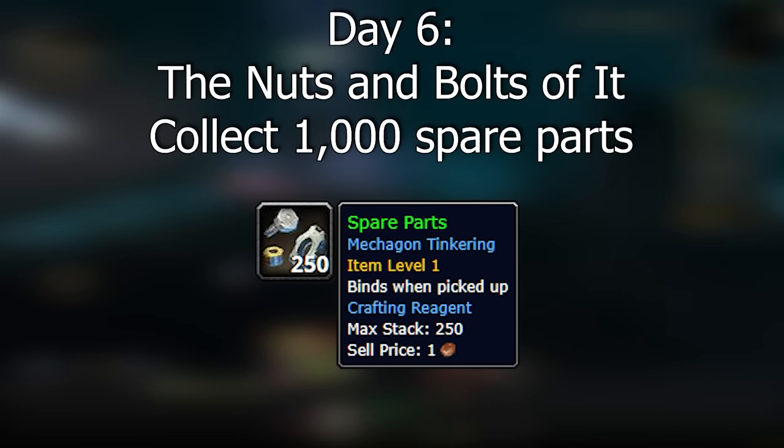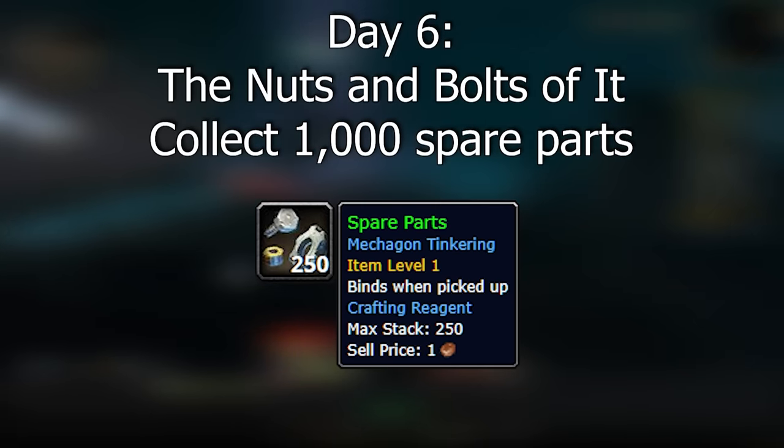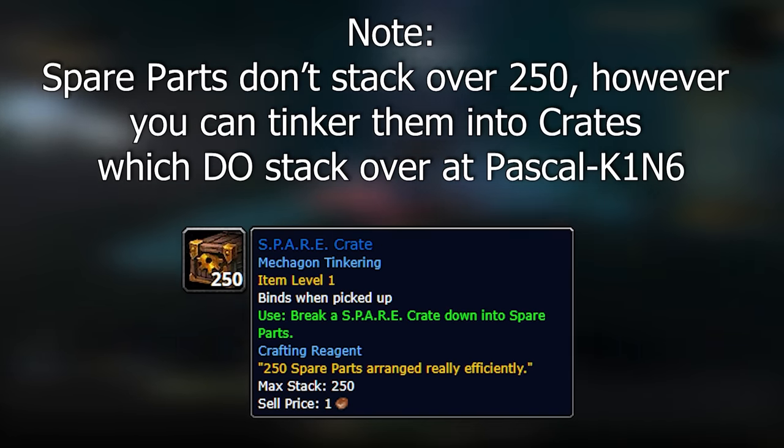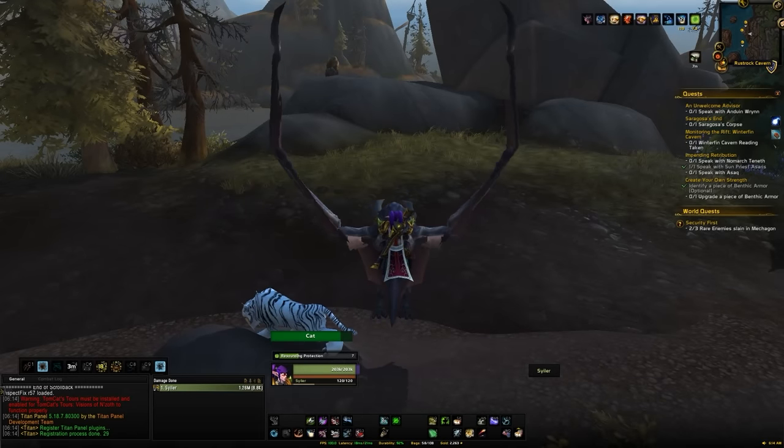Day 6 will require you to get 1,000 spare parts. You'll probably be obtaining a lot of spare parts as you play through, but you might be spending them on other things too, because we do need a lot of spare parts for achievements and other mounts as well. So do make sure you keep 1,000 aside for day 6.